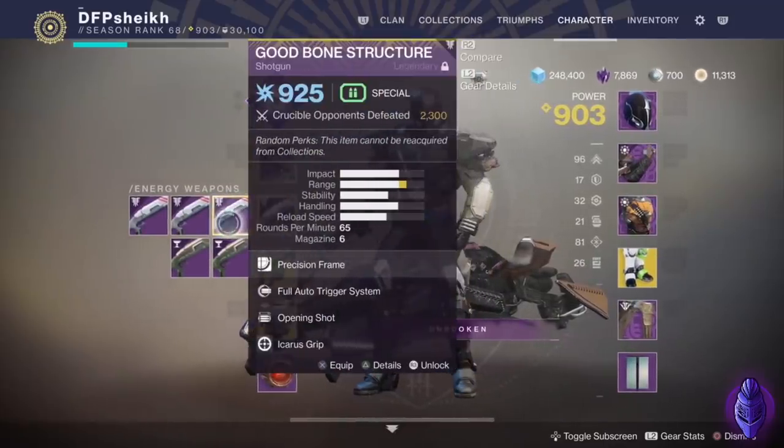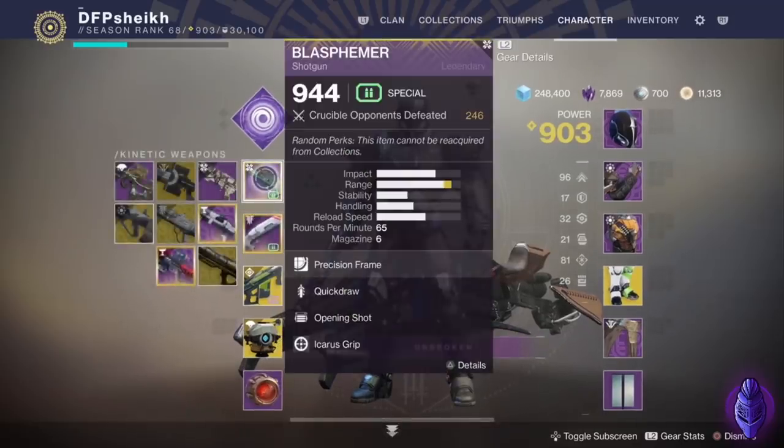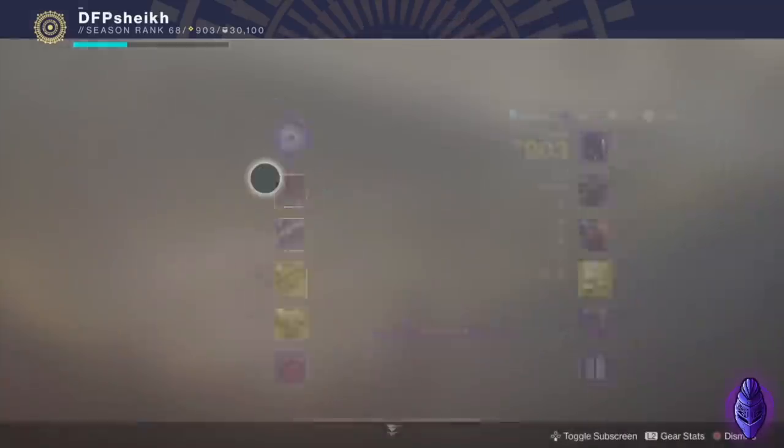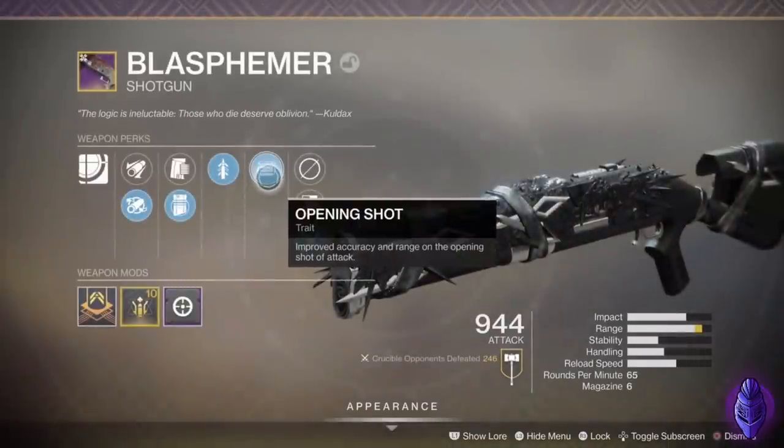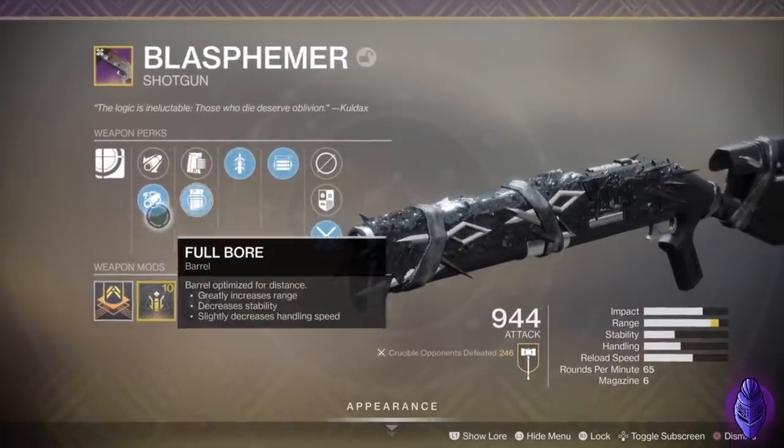These are the two that I've used the most: Full Auto Opening Shot and Quick Draw Snapshot. And now the Blasphemer has dropped for me — Quick Draw Opening Shot. Fun fact: it was the one and only attempt I did when I went on a farming run the other day. I did one run and I got this. Obviously I got a Pulse Monitor Rampage roll the very first time, and that's since been discarded because it's not a very good roll. And here you can see Quick Draw Opening Shot.